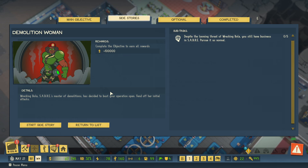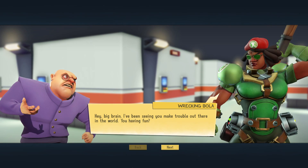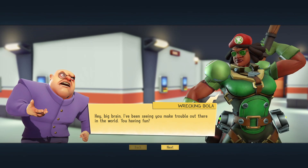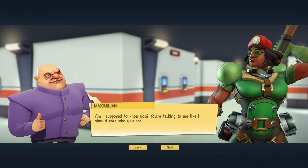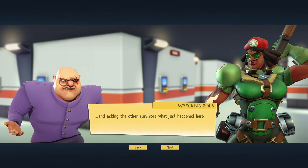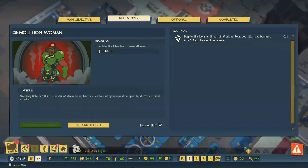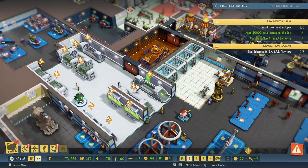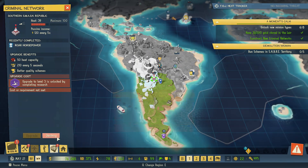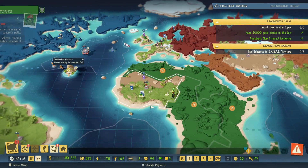Wrecking Bola, Sabre's master of demolitions, has decided to bust your operation open. Fend off her initial attacks. 'Hey big brain, I've been seeing you make trouble out there in the world.' 'You're talking to me like I should care who you are.' 'Most people don't learn the name Wrecking Bola until they are standing in the debris of their lives.' Max responds: 'Get in line.' I love Max. The objective is to run schemes in Sabre territory. I'll pull out a smash — wait, I actually have some broadcast power since I expanded the control room, so that will work.